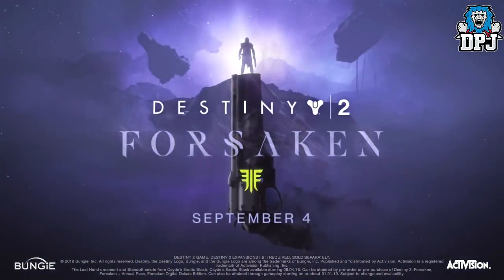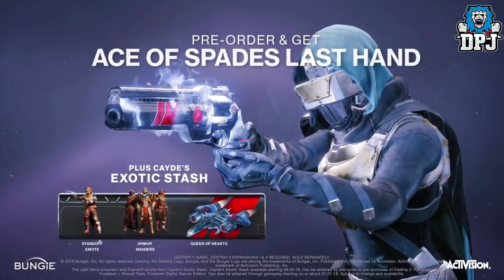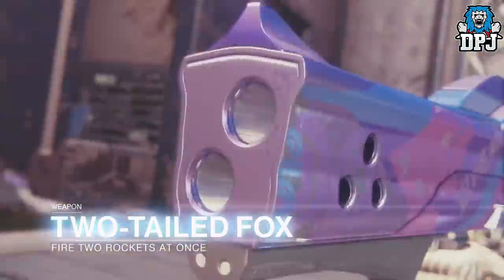Destiny 2 Forsaken, available September 4th. Pre-order and get the Ace of Spades Last Hand Ornament plus Cade's Exotic Stash. Wow, just wow! Lots to talk about people.